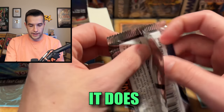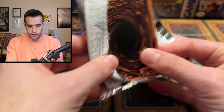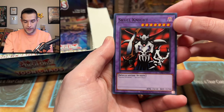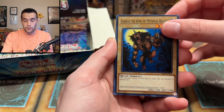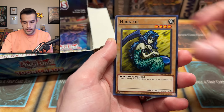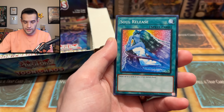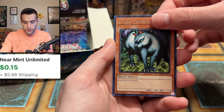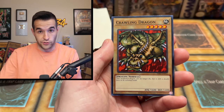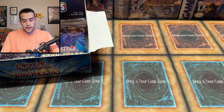I'm going to try another Metal Raiders pack. Skull Knight, that's a great common. Gazelle, King of Mythical Beasts, Killer Needle, Feral Imp, Ibikime, Harpie Lady, Soul Release, Little Chimera, and The Dragon That Crawls. Not that great.